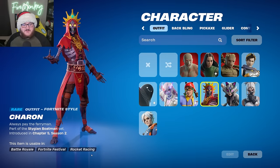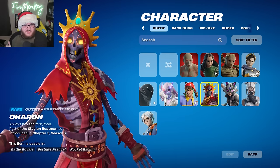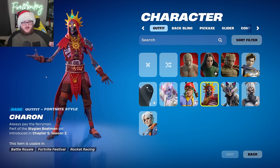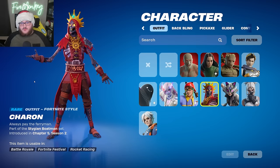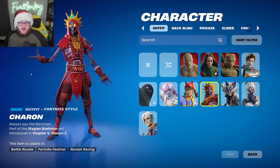Next up we have Charon — however you say it — which is a revamped, redesigned version of Oro to match the Greek mythology theme. It's the ferryman of the Styx river, so it's nice to see themed cosmetics for the Greek mythology theme.